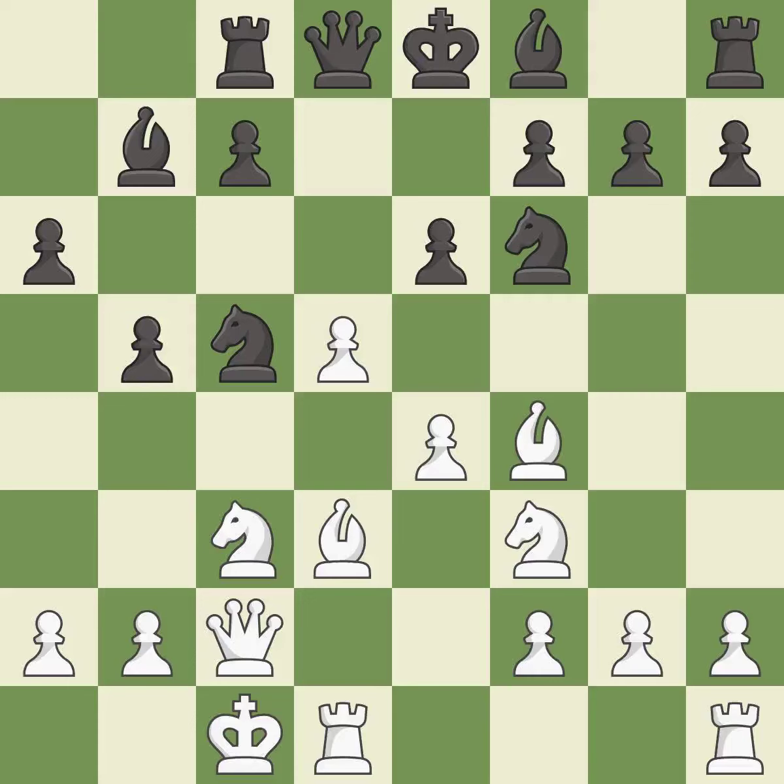This is the only move that works. This threatens to win material. This stops the opponent from being able to win a pawn — it is a great move. Right on target — it is best. This overlooks an opportunity to kick a knight — it is a mistake. This allows the opponent to reveal an attack on a pawn.